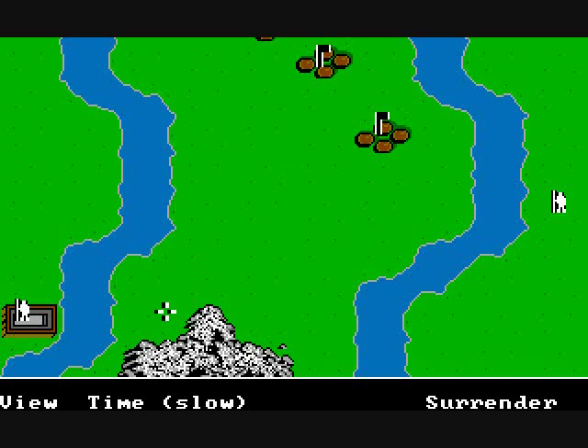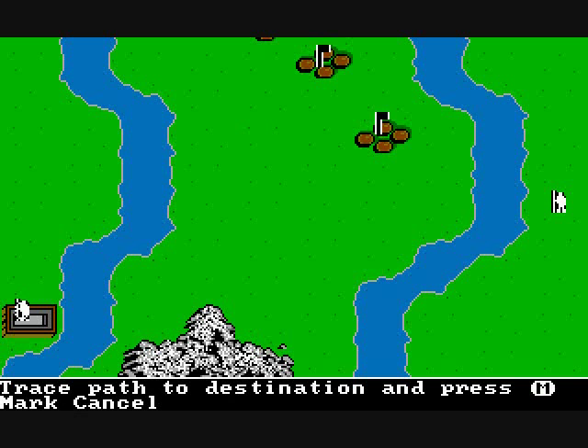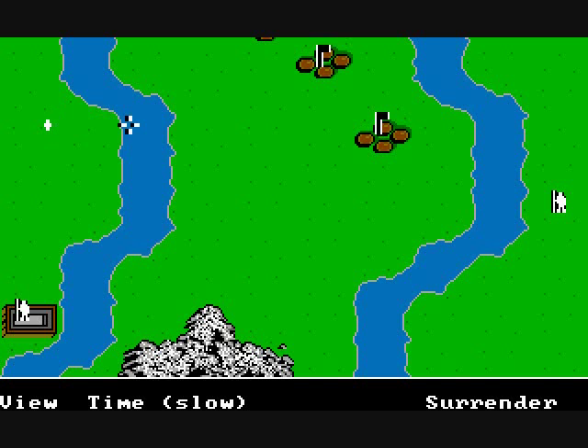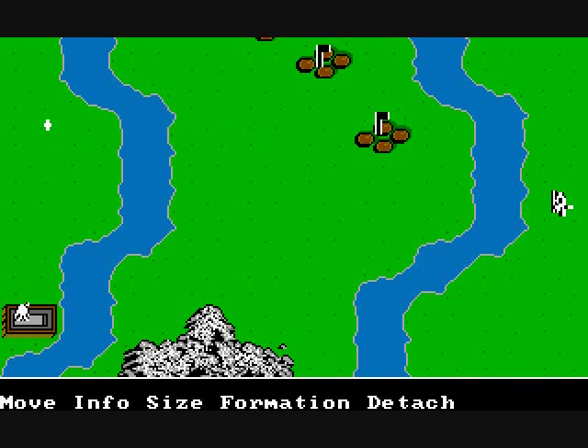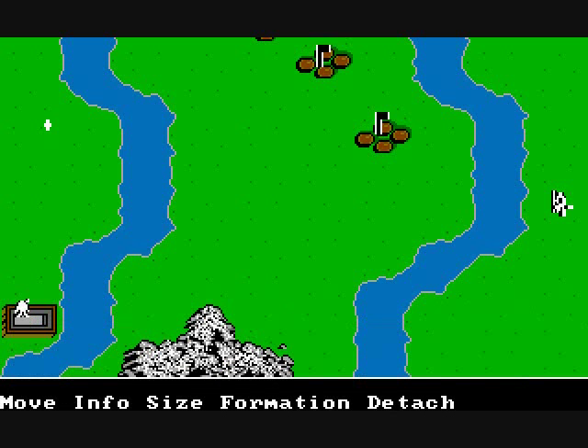Once you choose who you're fighting, you're presented with the map. You are always the white characters or white symbols on screen. You use the arrow keys to control where the cursor is. There's a little menu that appears when you hover over a unit — Info will show the status of that unit. This one is stopped and its condition and food are pretty good.